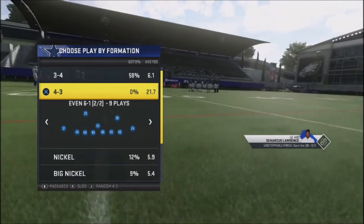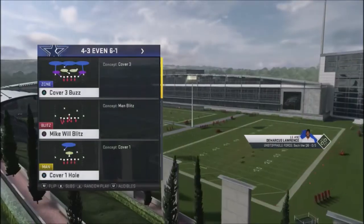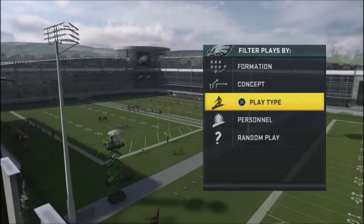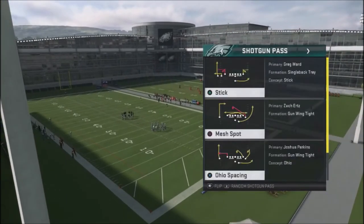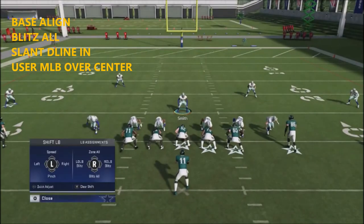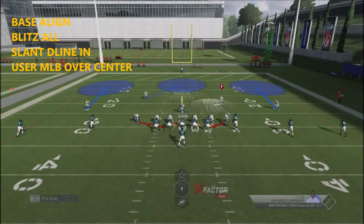It's very easy to set this up. Out of the huddle, we're going to go ahead and call the Cover 3 Buzz because it's not a common play. Then we're just going to run this against random shotgun passes. All we're going to do is baseline blitz all, crash our line down, and then hover over the center.